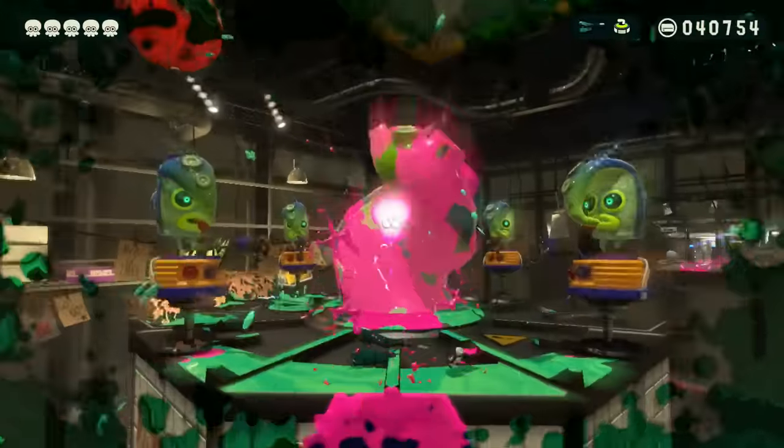In his first phase, Agent 3 pulls out the inkjet and starts firing blasts at you, constantly keeping his aim directly locked on Octo Link. In his second phase, after jumping back and landing with a splashdown on impact, he'll pull out the bubble blower special and use the bubbles to his advantage, immediately causing your armor to break if you get caught in the blast.